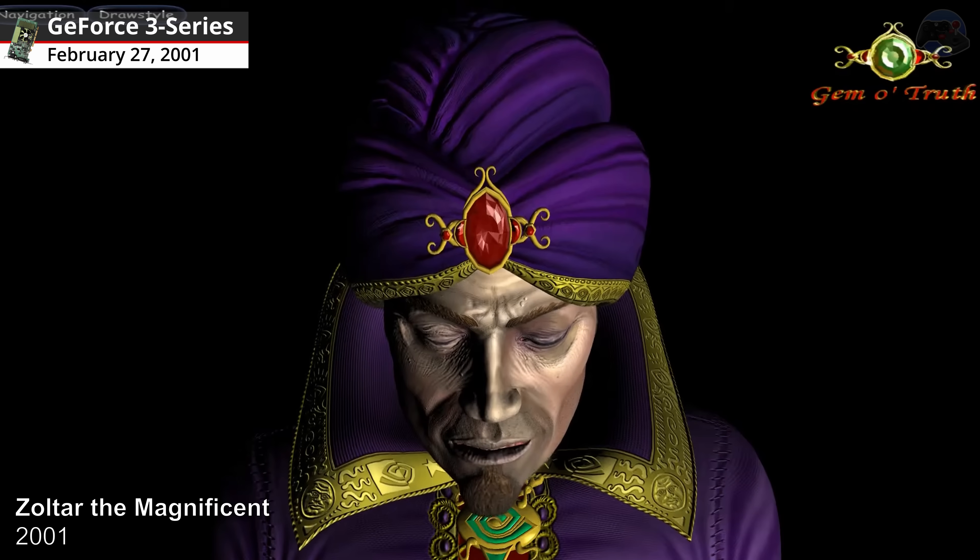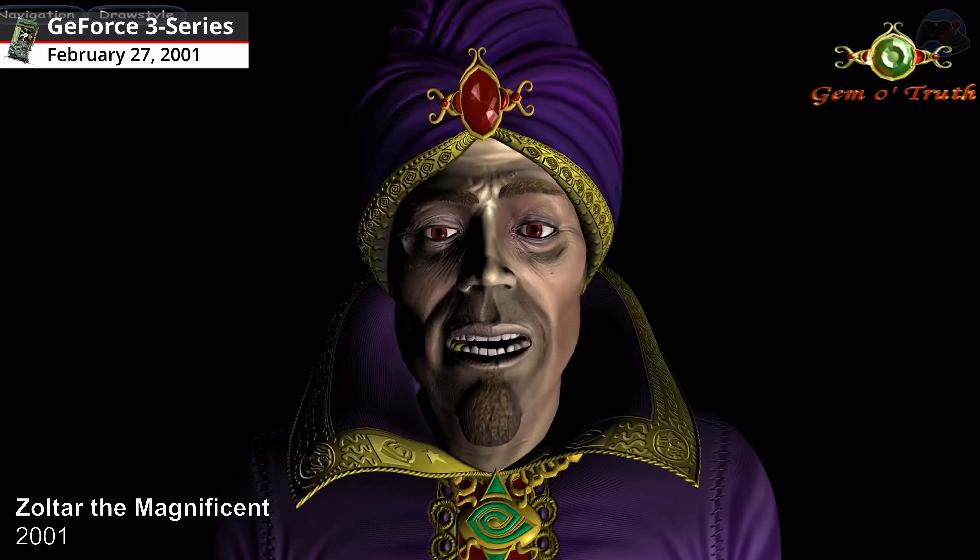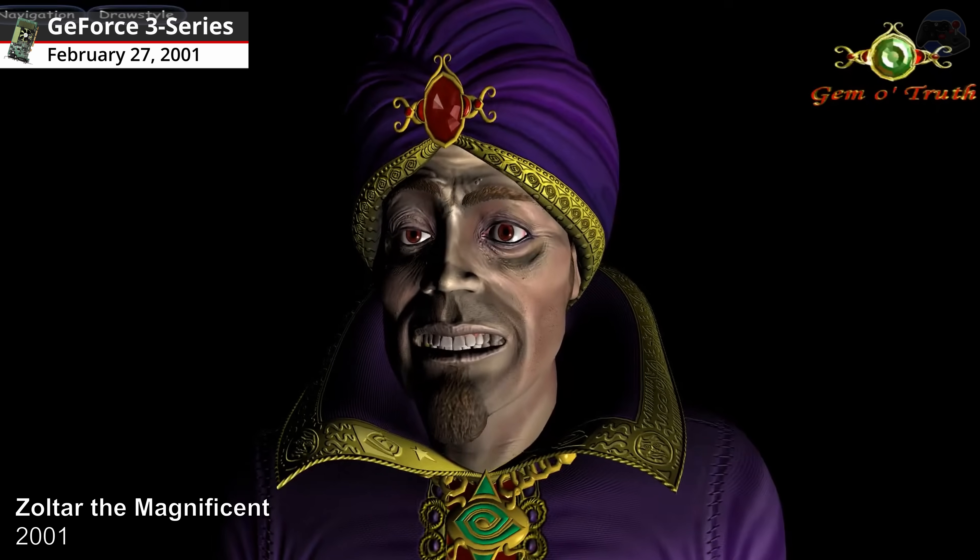Zoltar the Magnificent, 2001. An animated fortune teller that would deliver a critical snippet of advice at the press of a button: "You cannot get ahead while getting even."